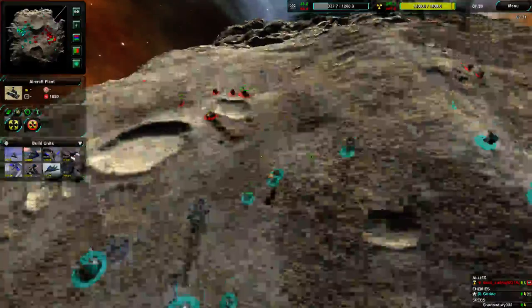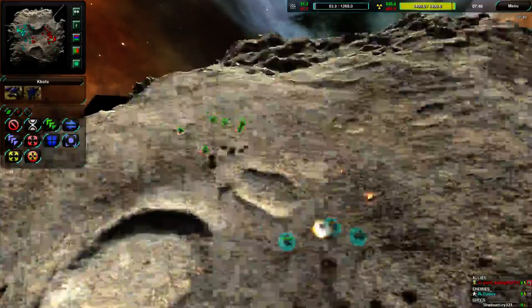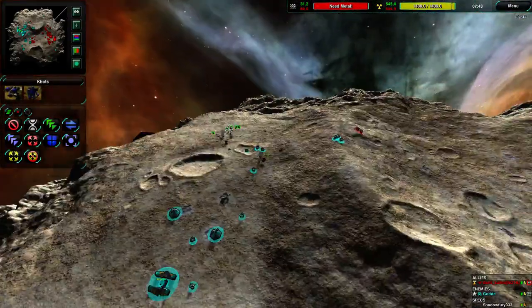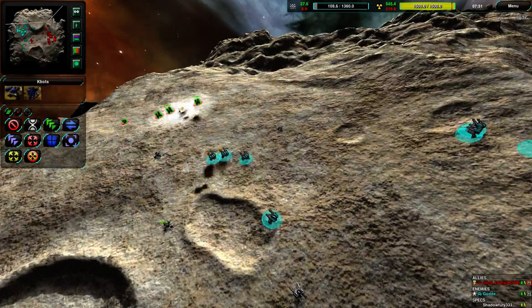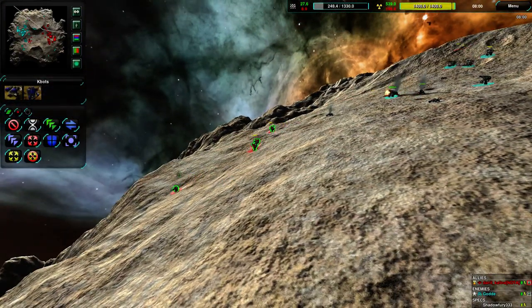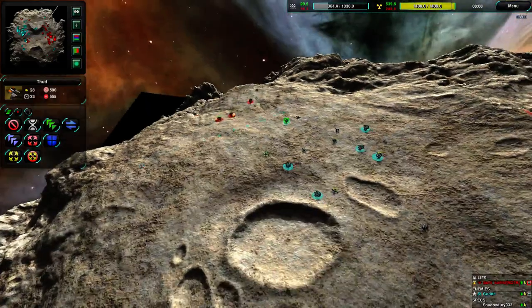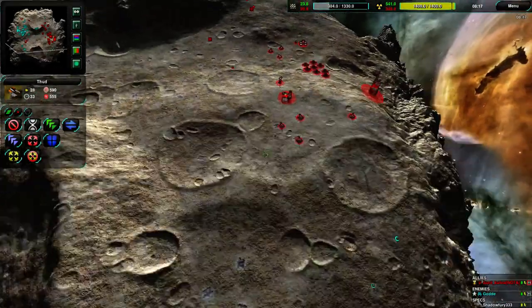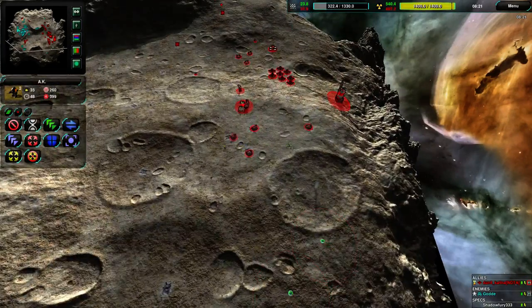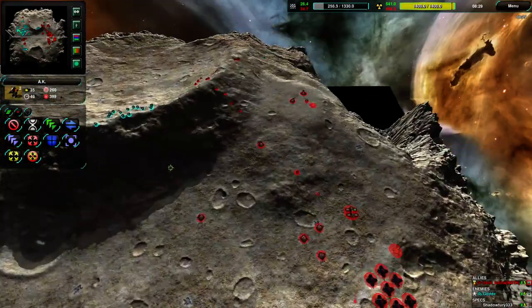An aircraft plant for Gode. Daniil can't really afford much right now. He's going to try to harass along the north side, but the thuds are really getting in the way. Only one metal extractor goes down before Gode's forces recover — the retreating hammers are at a range disadvantage going downhill while the thuds have a range advantage. This is a downhill slope, making retreat micro not work out. Meanwhile Gode is also trying to harass inside Daniil's base. Also worth noting: Gode is playing Core and Daniil is playing Arm.